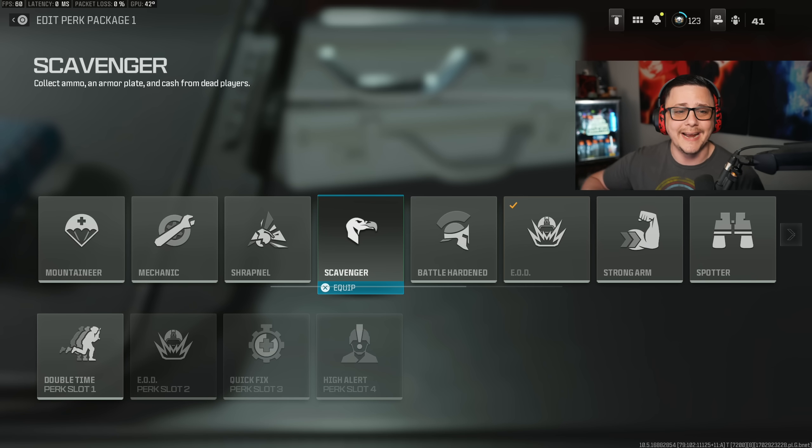Scavenger: collect ammo, armor plates, and cash from dead players. Generally you'll get cash, ammo, and armor plates, but there's only about 500 cash so it's not even worthwhile. They'd definitely have to buff it — or make Scavenger so you're fully loaded when you grab your loadout and spawn in. That's a slight change I think they should make for that one.